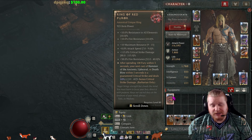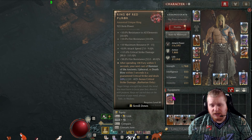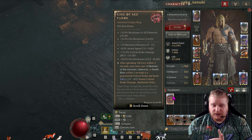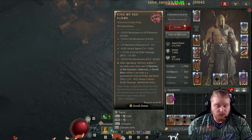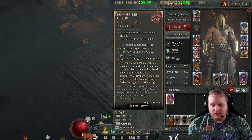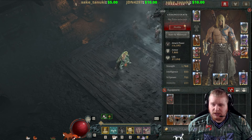The special effect on this is: after spending 100 Fury within 3 seconds, your next cast of Hammer of the Ancients, Upheaval, or Death Blow within 5 seconds is a guaranteed critical strike and deals up to 40% bonus critical strike damage. So basically, this is going to guarantee that you get a crit, and it's also going to enhance the damage of that crit, which is rather interesting.